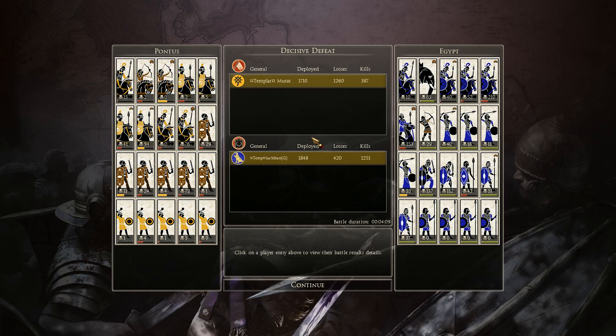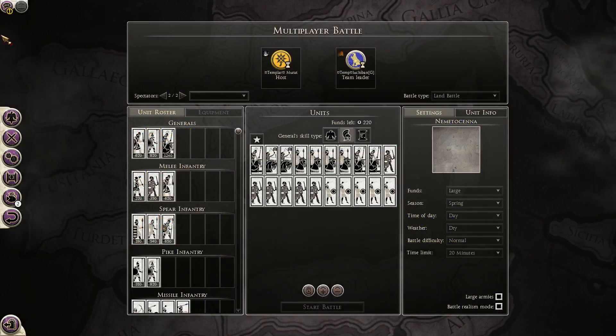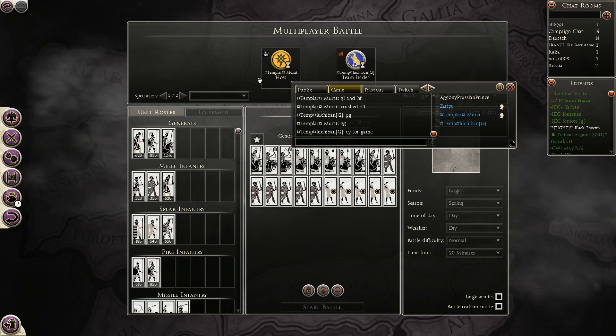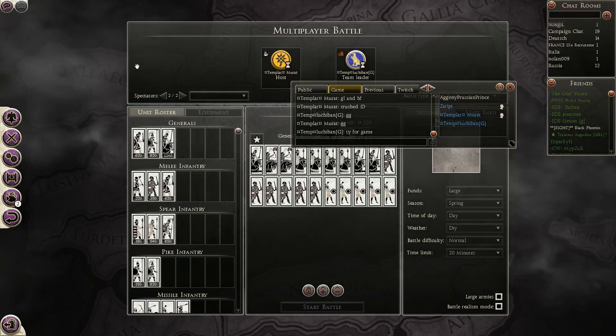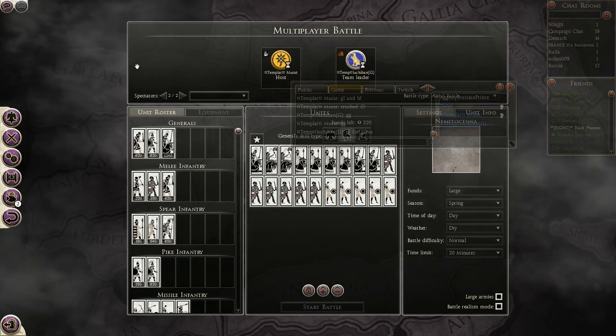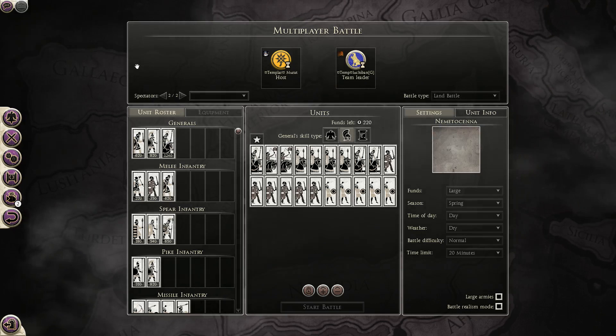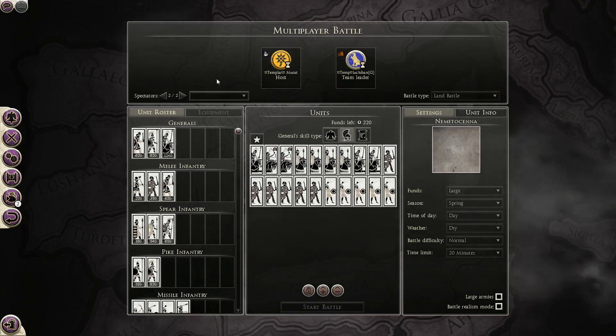Despite looking one-sided, 3-0 in the first two games it actually didn't feel one-sided to me - in the first game at least, the elephants could have turned it in any direction. But Luchiban simply left no openings for Murat, and Murat didn't bring anything that could exploit weaknesses in Luchiban's army. Not much to say here except that's it guys - Luchiban winning the 1v1 tournament. Check the bracket link in the description to see the whole bracket. Congratulations to Luchiban, and if you enjoyed don't forget to comment, rate and subscribe. See you next time.